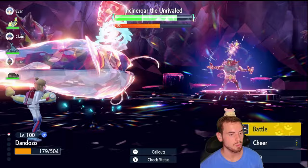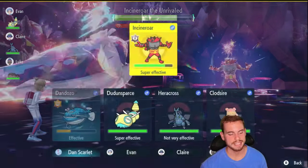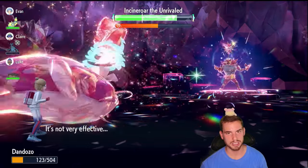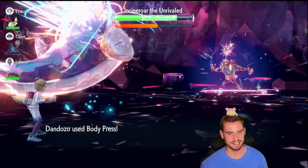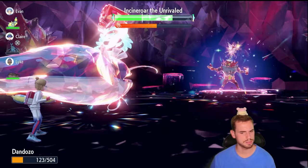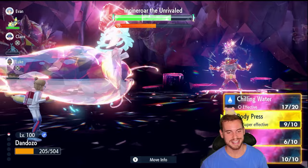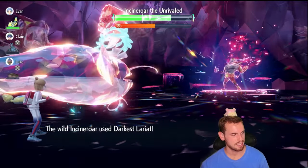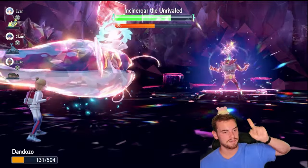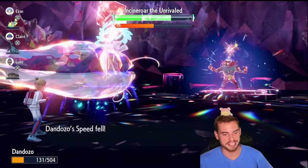I'm at 179 HP, plus four. I didn't get a great heal cheer, so in this case I'm going to Body Press again to get a little HP back. The goal is to play as efficiently as possible to get to plus six Defense, then throw up a Hang Tough — that's the Defense cheer. I'm at 200 so I'll do another Curse. Once we get to Curse number six, we're going to throw up that Hang Tough — the Defense cheer, not the Attack cheer.